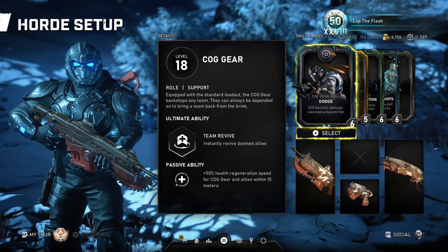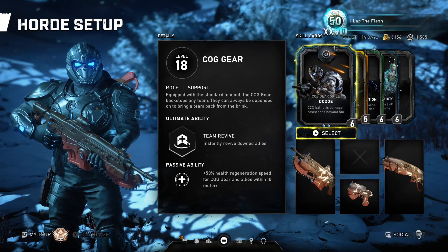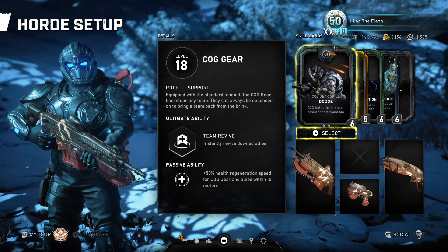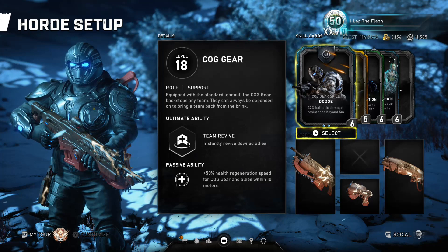Today I'm going back and taking a look at the COG Gear, another character that has had several changes made recently. Currently this is Season 4. I'm going to be going over his abilities, best card setups for Horde and Escape, and how you should buy his perks.